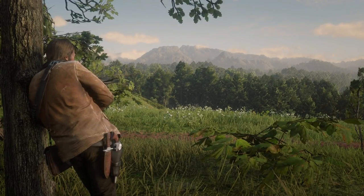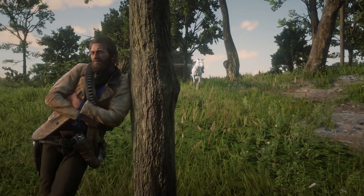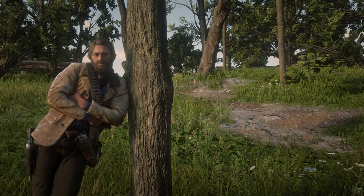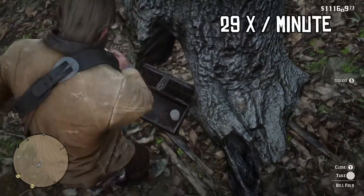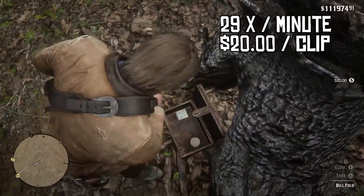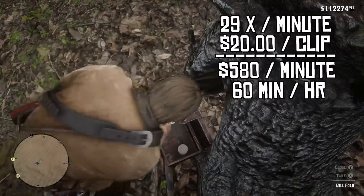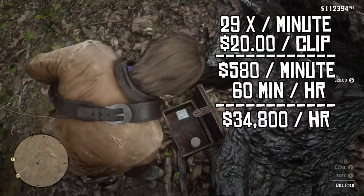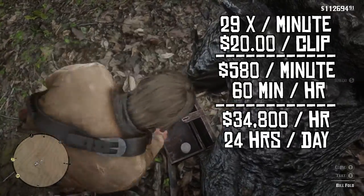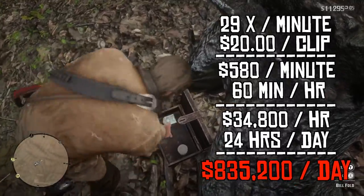What I'd like to do now is show you how much money you can make from this glitch inside Red Dead Redemption 2. Here are some numbers I came up with by testing this a few different times. Arthur is able to bend over 29 times per minute, and each time he picks up a clip he is getting $20. So for every minute you do this, you are going to make $580 per minute. With 60 minutes per hour, at the end of your first hour you will result in a $34,800 profit. With 24 hours in a day, if you go away from keyboard for 24 hours you will result in a $835,200 profit in one day.